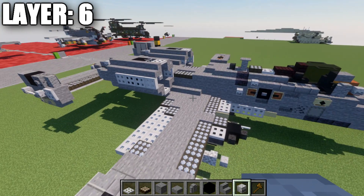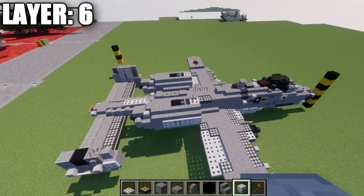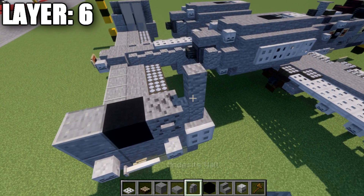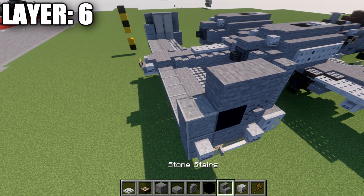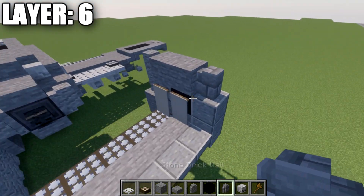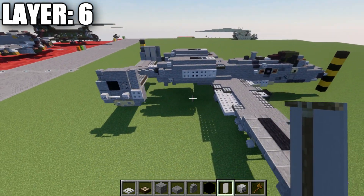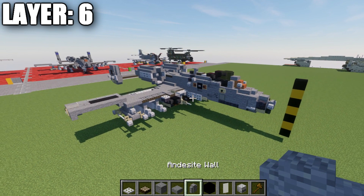That wraps up the main engine section for this layer. For the vertical stabilizers: place an andesite wall on the front, two stone blocks back, a stone brick wall on the end, and two light gray banners inside. That completes layer six.